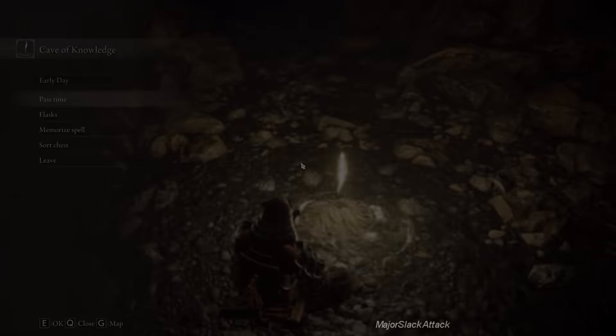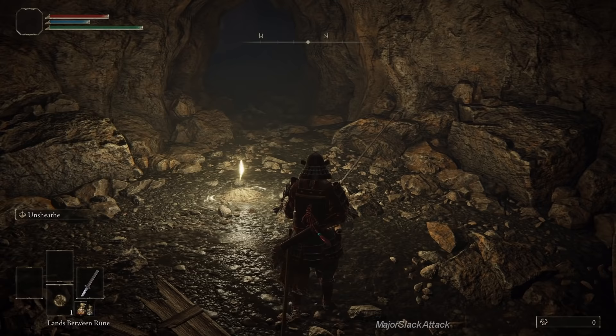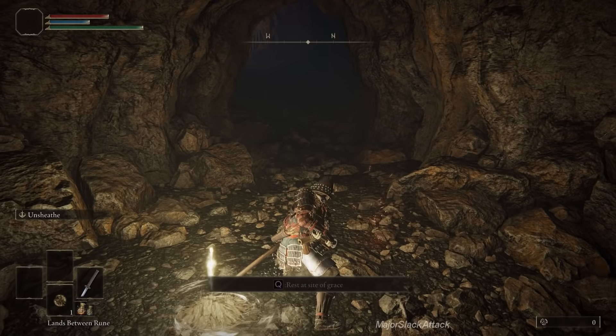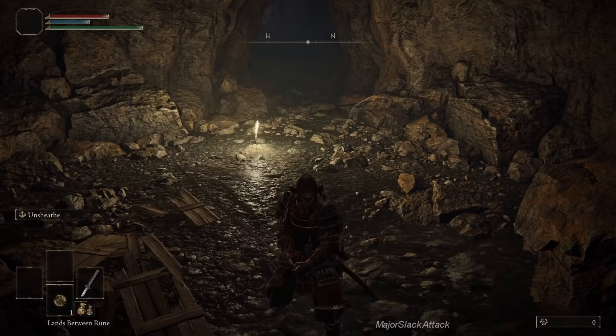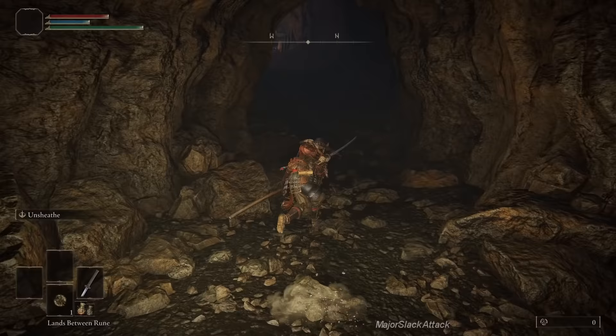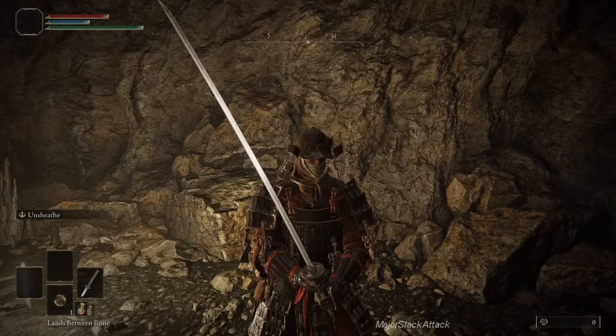I'm going to be two-handing the weapon, so the moveset is slightly different. This is attack, this is strong attack, and Unsheathed is the exact same thing. However, if you want the same stabby strong attack that he has when one-handing the weapon, just be moving forward and press strong attack — you get the same thing. This is what I'm going to be using throughout this cave on most enemies.